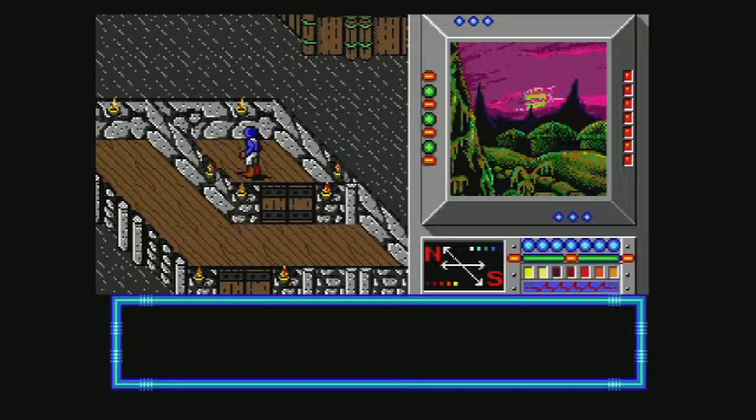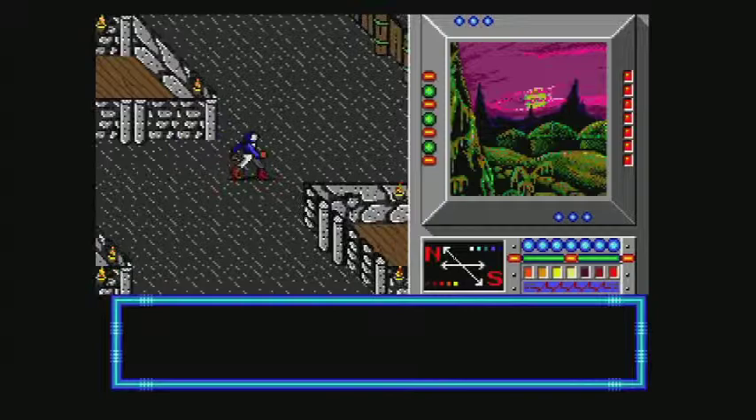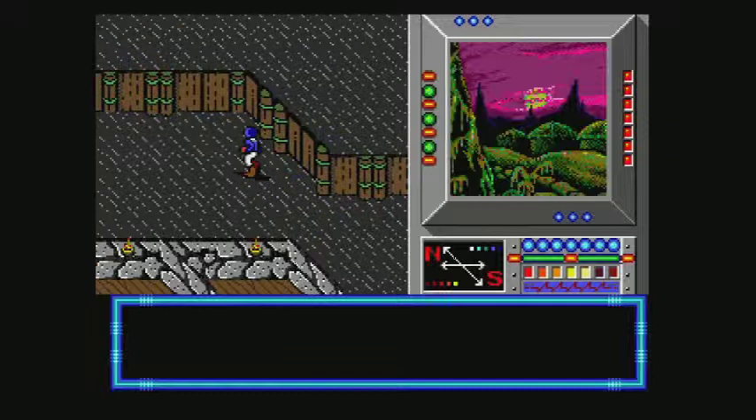Good morning people, welcome back to Buck Rogers in the 25th Century: Countdown to Doomsday. Last time we arrived on Venus and we're in this pretty much dead village. We have saved a child though, and we've got him in our team, and he will have to fight with us. He doesn't have to be with you for a long time, so I'm going to try and get him out as quickly as possible, because we need to keep him alive. I believe it's just up here that you need to take him.